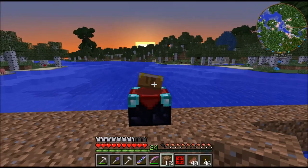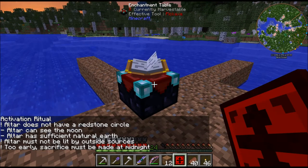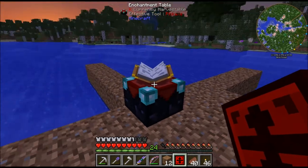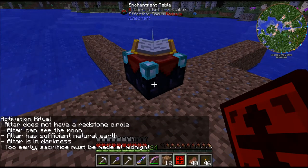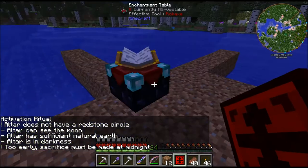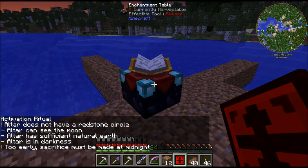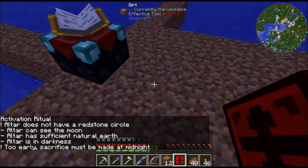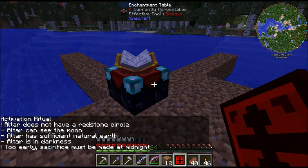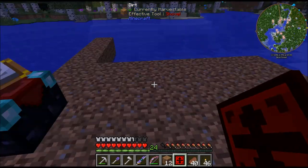One thing to show you: if you get any enchantment table and shift right-click the sigil onto it, it'll tell you what to do with the ritual activation. The altar does not have a redstone circle — you have to put a redstone circle around the altar. The altar must be able to see the moon, so nothing can be over the top of it. The altar has to be placed on dirt. The altar must be in darkness, meaning no natural lighting around it, and it has to be done at midnight.